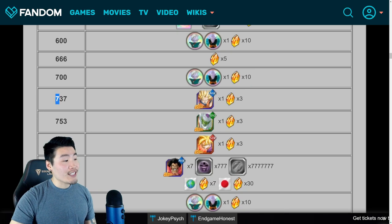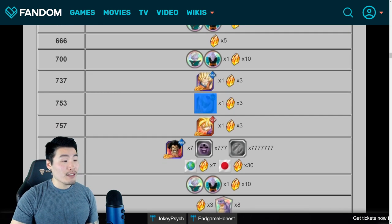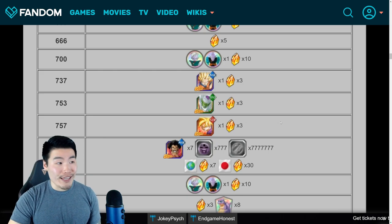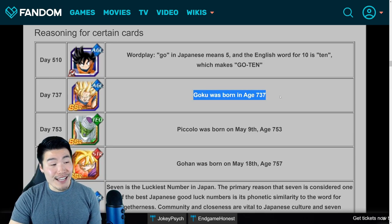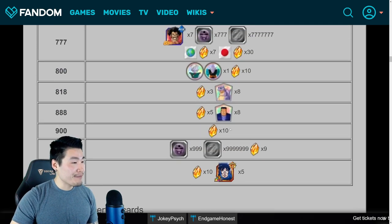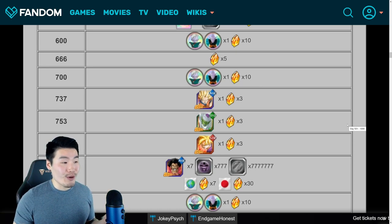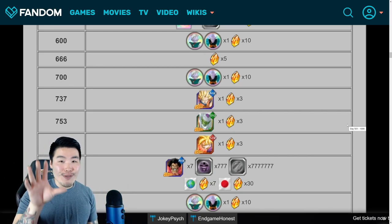The next three days are pretty interesting. For day 737, we get the AGL Goku as well as 3 stones. For 753, we get TEQ Piccolo and 3 stones. And for 757, we get STR Gohan and 3 stones. The reasoning is that Goku was born in Age 737, Piccolo was born on May 9th of Age 753, and Gohan was born in Age 757. So it's a nice bit of Dragon Ball trivia — I honestly was not aware of this until I saw it, so I guess I'm not as hardcore a Dragon Ball fan as I feel like I am.